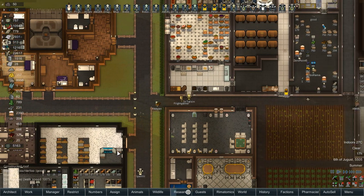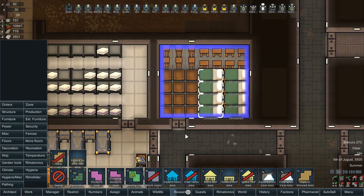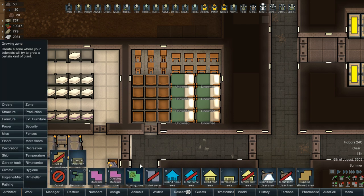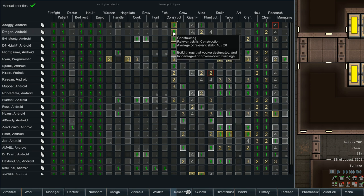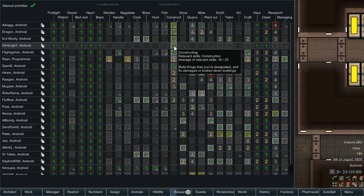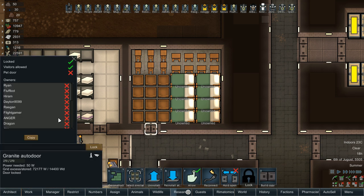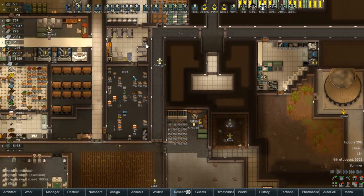We need to get a couple pieces of furniture in here. I was told I should still be using Quality Builder because it'll make our best constructor do the building. I don't really like Quality Builder since it destroys items that don't meet the quality target. Instead, what we can do is restrict construction to our four top builders: dog, dragon, Monty, and darklight. If we allow only these four people in here, they'll handle all the construction without needing Quality Builder.